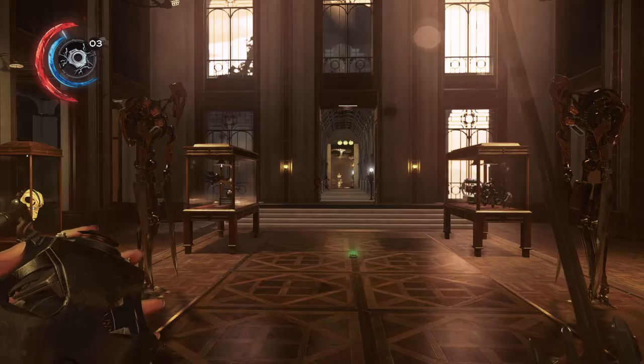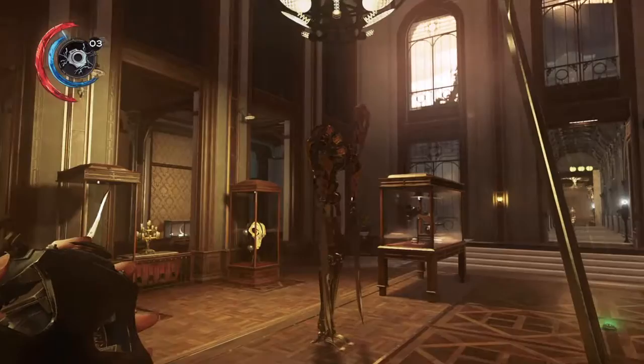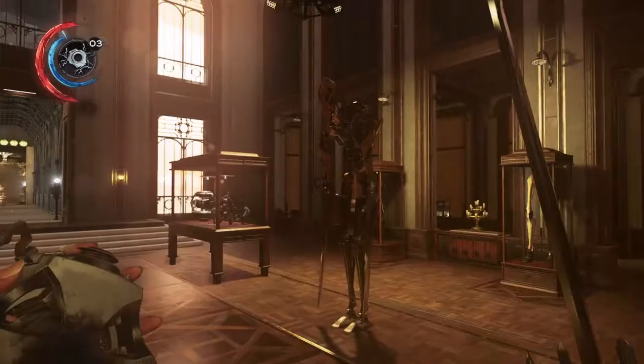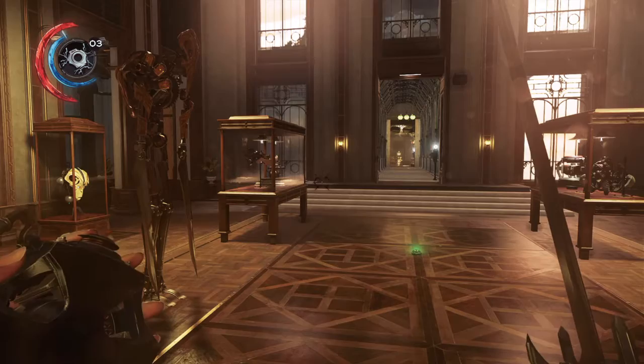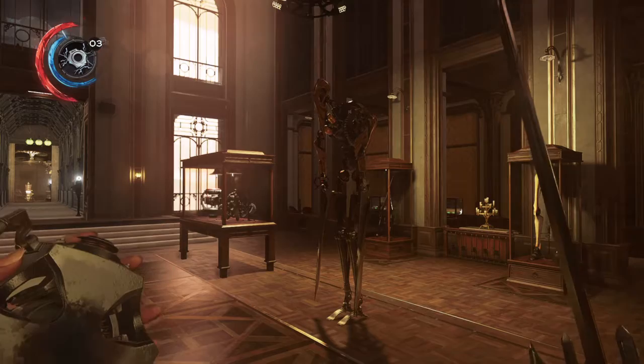Welcome to Dishonored 2. When you get far enough along, you're gonna run into clockwork soldiers. These guys are a pain to kill. Forget about crossbows or guns — it's just very difficult. You can use grenades; usually if you get them close enough, two grenades will take them out.